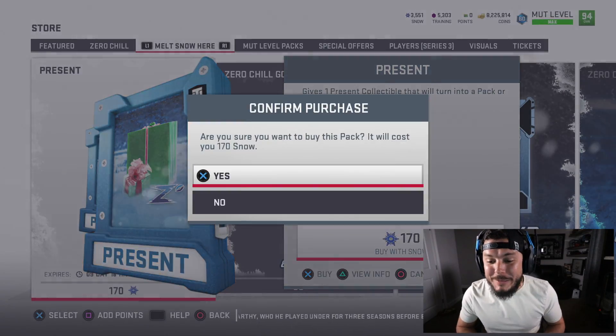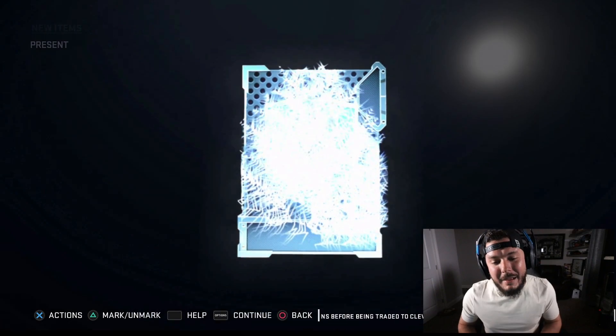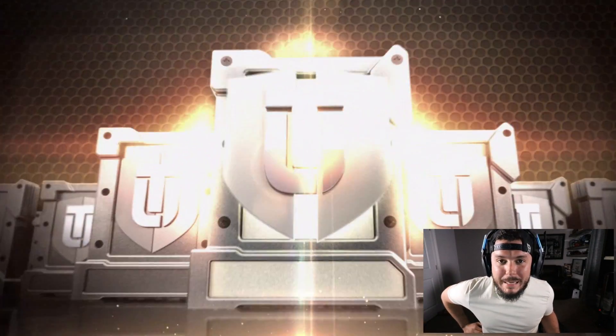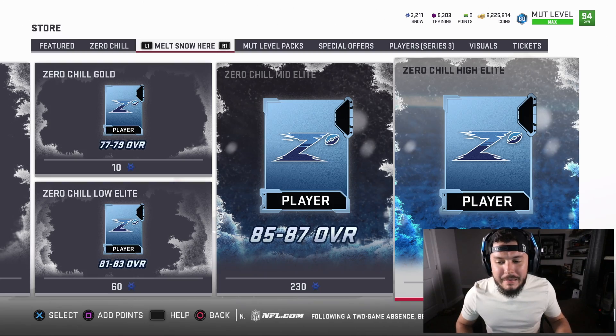My coins have gone crazy today, man. We started today off with over 12 million coins — we're down to 8 million. We've made some serious upgrades, had some okay pack openings and some pretty bad pack openings. December 23rd — by Loki, I pulled the best gift in the first pack, let's go!